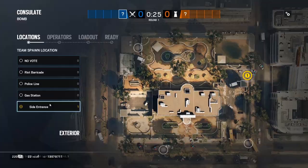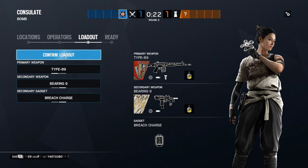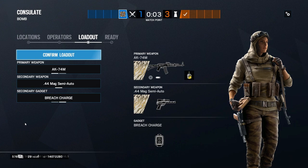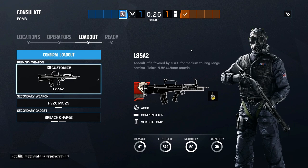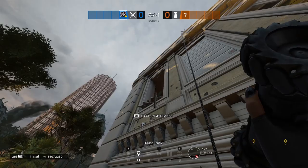There are only two main operators for this attack. You'll need a hard breacher to open a couple of reinforced walls that look towards site. Hibana is the best for this as you will want to open these walls from range. You'll also need someone capable of holding the windows while not getting run out on, and for that we will need Nomad. Thatcher can be very useful in case they try to deny the reinforced walls we want to open, and a strong gun to hold the flanks will also be useful — in particular with an ACOG, so possibly Ash with the G36.